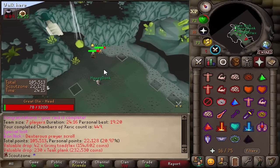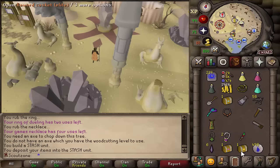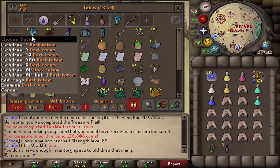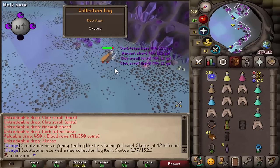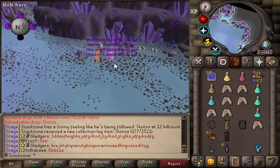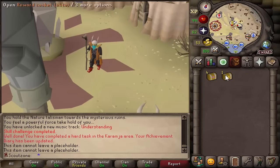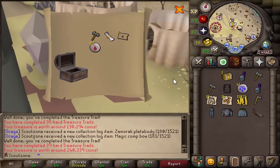Purple, but not for me. Purple, but not for me. We got three caskets — one medium, one hard, one elite. Nothing, nothing, nothing. I really want God dehyde. We got 12 dark totems for hard clue scrolls. We got the Skotos pet! That's lovely. We're stacking up clues — if we manage to complete five caskets, four hard and one elite, please give us God dehyde.